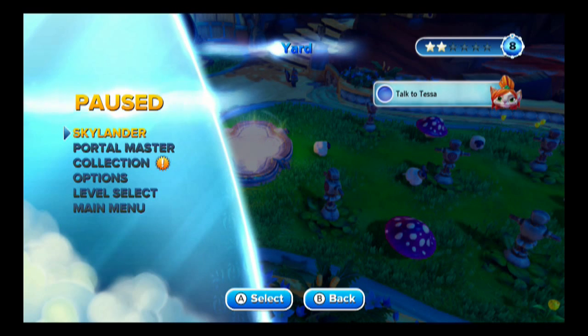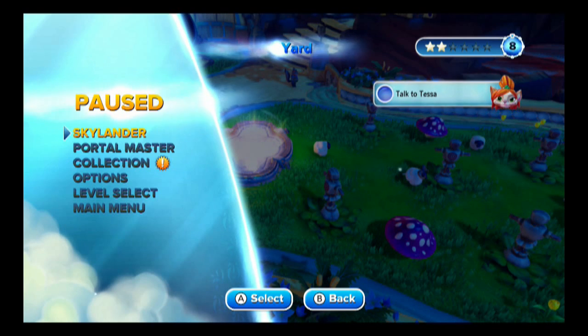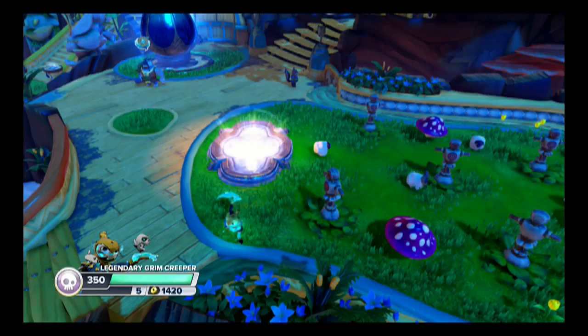So my thoughts are, let's go ahead and knock out the last Legendary. However, leading up to the anticipation of that, we're going to go ahead and do Zoo Lou first. So I'm going to come in here while on the pause menu, pull Legendary Lightcore Grim Creeper, and we will stick Zoo Lou on the portal. I can't remember if I've used him in the game or not. We'll find out right here, so let's back out of here.